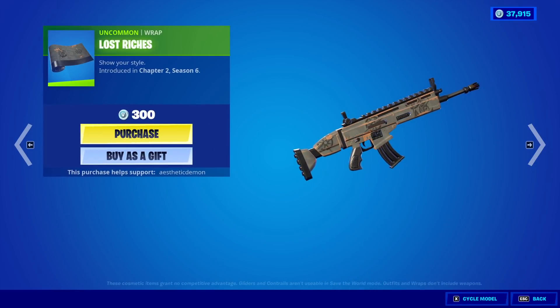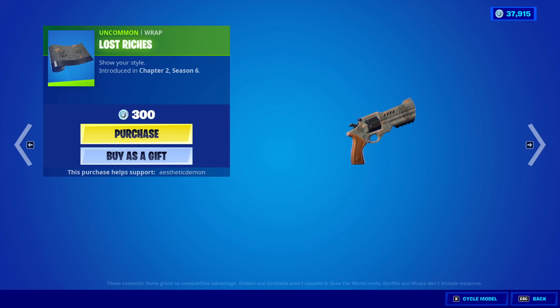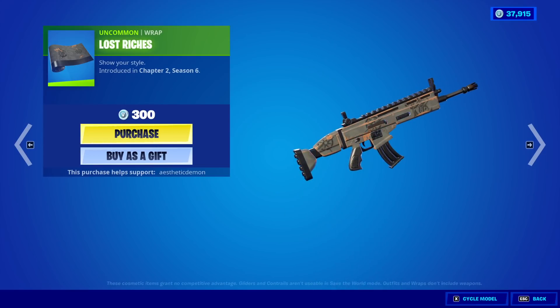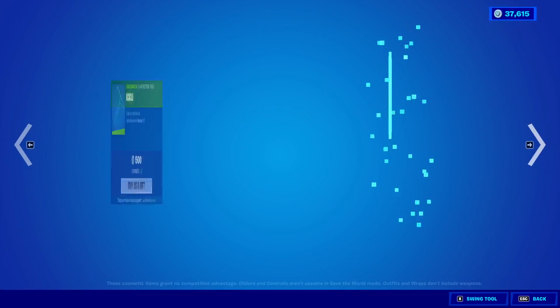We have a new wrap called the Lost Riches. This is nice — very simple. This is one Pizzo is going to like because Pizzo really likes these kind of simple wraps. I actually like this a lot. You know we're buying it. It's not for a specific skin or anything, which is interesting.